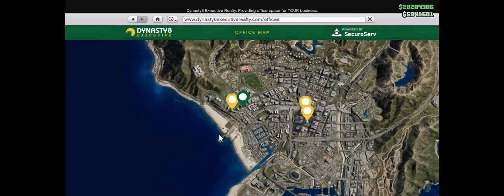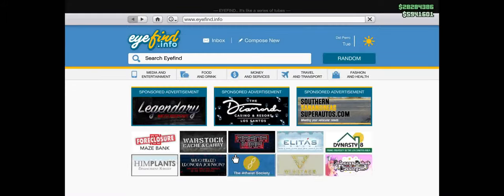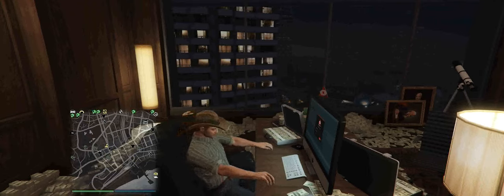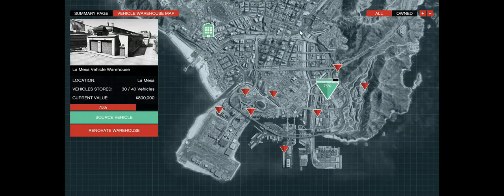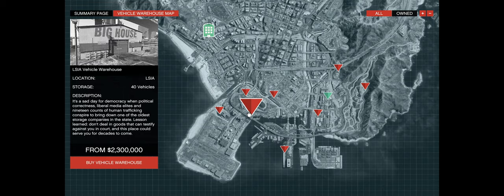We're going to need two things: a CEO office and a vehicle warehouse. The cheapest office is the Maze Bank West on Dynasty 8 Executive — it costs exactly one million dollars. There are different options but buy this one; there's no difference in what they do. For the warehouse, I highly suggest you purchase the La Mesa vehicle warehouse. It runs $1.5 million dollars, which is a little expensive, but you'll make that money back really quickly. Different warehouses cost more and do the exact same thing, so just buy the La Mesa garage.